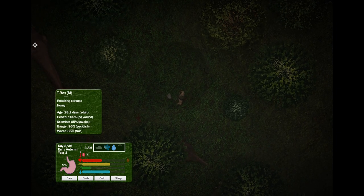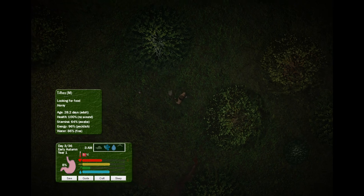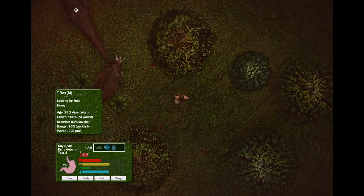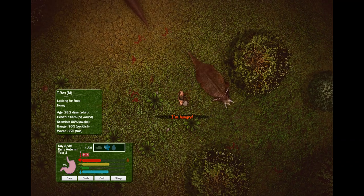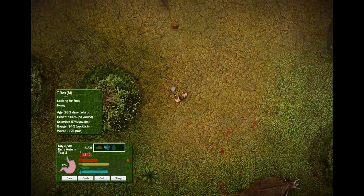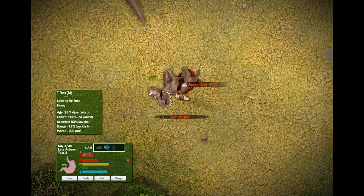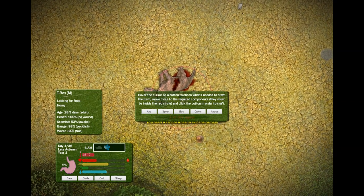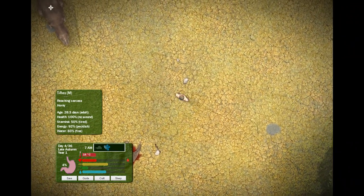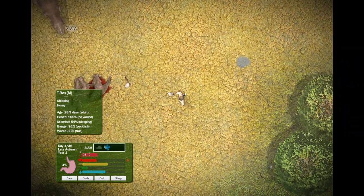T-Rex is horny. There's a carcass — I want the carcass. Can we get a pelt? Yes! Wrong weapon — I need a flint. So we need to get a flint. Right, we're going to leave our axe here. I'm going to survive as long as possible to show you guys as much of the game as I can. Please leave me alone — don't steal my axe. It's scary enough as it is.